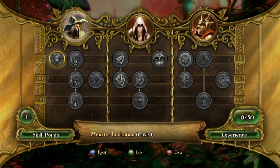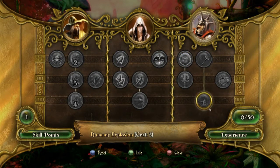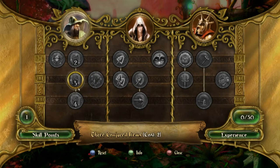Basically, every time you get 50 experience, you get one skill point to put into your character however you choose. I'm going to tell you which ones I personally recommend and which ones you should probably not even care about. Keep in mind, we're playing on hard, so that's factoring in the difficulty.